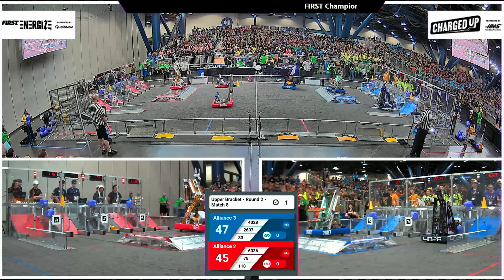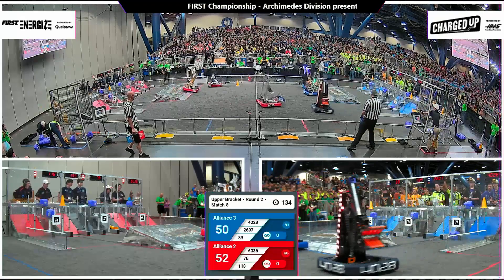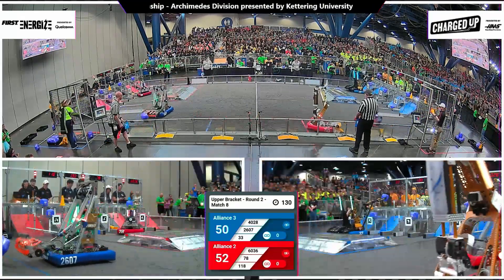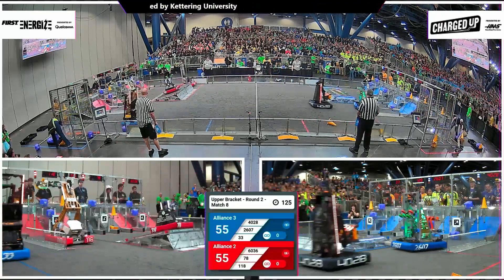118 launching that cone off the top of the docked and engaged charge station for the red alliance. 2607, the Fighting Robo Vikings, will be the engaging machine for blue, and it's close — two points to the red alliance as they take the advantage going into driver control.